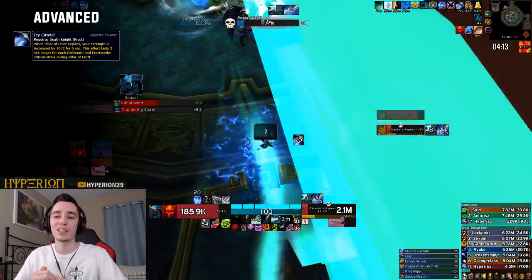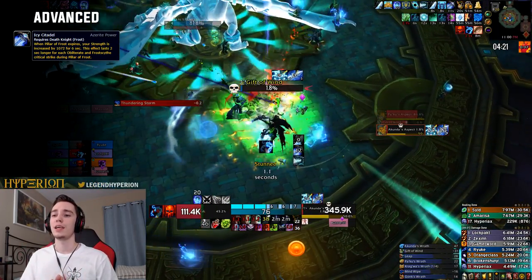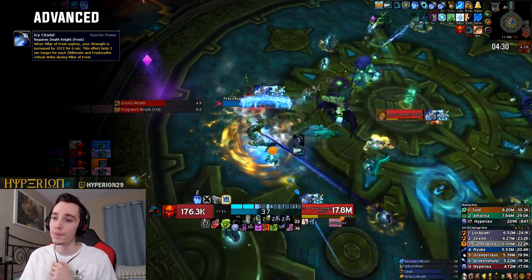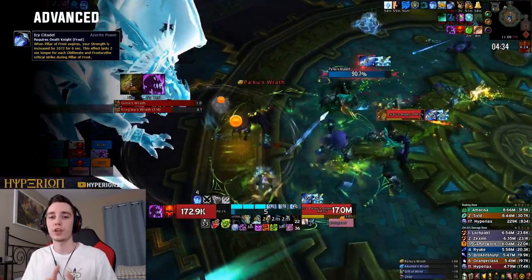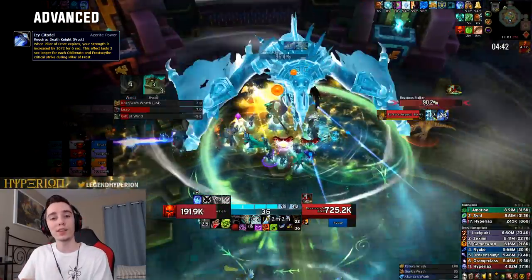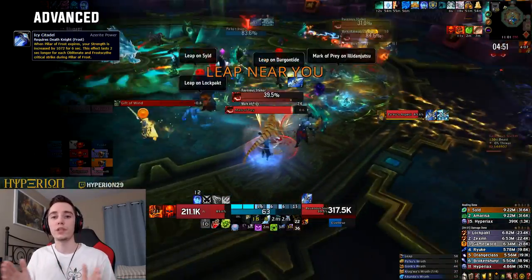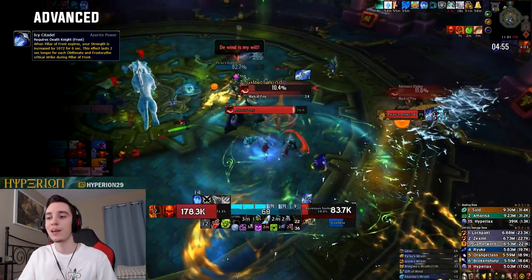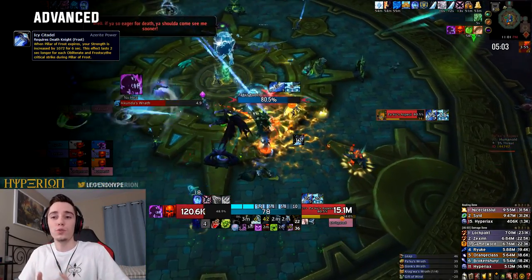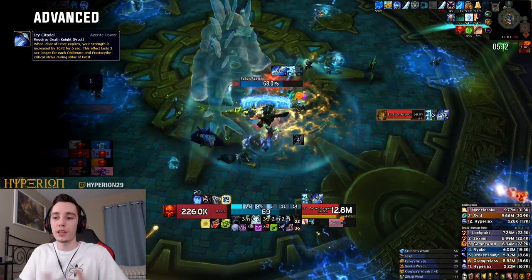At three Icy Citadel traits you'll get just over 3,300 Strength at 415 item level, which is a significant boost. In your opener, when Cold Heart and Frostwyrm's Fury line up with Breath of Sindragosa, your on-use trinket, and your potion, look to use Cold Heart simply within Pillar of Frost to capture all those benefits. For other Cold Hearts in the fight that don't line up with Breath of Sindragosa, you'll want to min-max Unholy Strength: instead of only having Pillar of Frost's duration to fish for procs, think of Icy Citadel as a six-second extension to that window. Use Cold Heart in either Pillar of Frost or the Icy Citadel buff — what determines the choice is simply whether Unholy Strength is active.